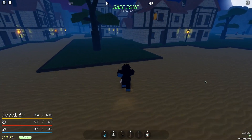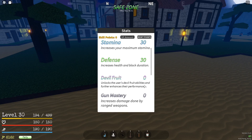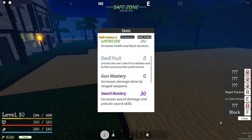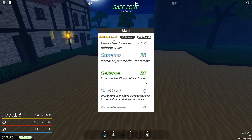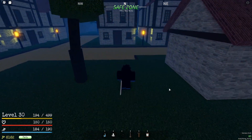Back to the stat points in Grand Piece Online: there's Strength (at zero because I don't use a fighting style, but at the beginning you'll want to put points on Strength), Stamina (at 30 — if I had no stamina I'd never be able to dash or use moves, since moves require stamina; clicking E for my favorite sword move takes 20 stamina), Defense (makes your health go up, which is obviously very important), Devil Fruit (at zero because my fruit sucks — all it does is let you turn invisible and throw a rock), and Gun Mastery (guns are useful if you want to snipe people from far away). The only thing I use for damage is my sword, so I have that on 30, with stamina and defense also at 30.